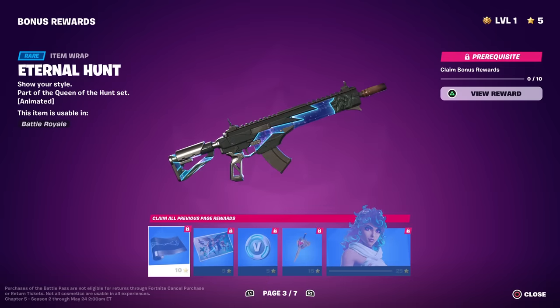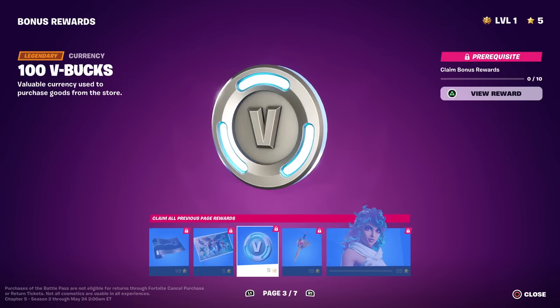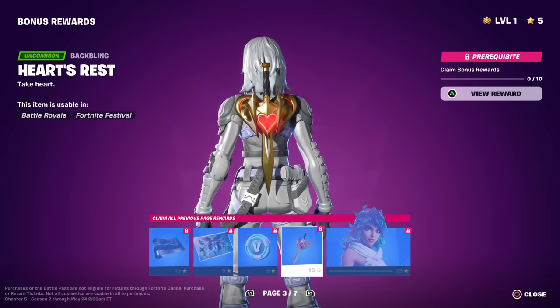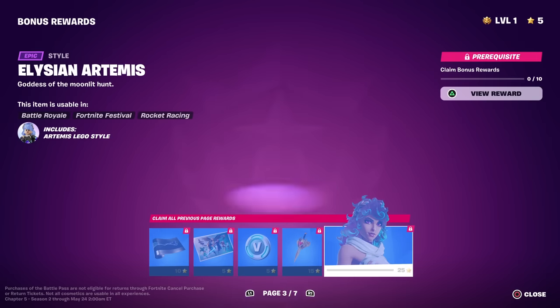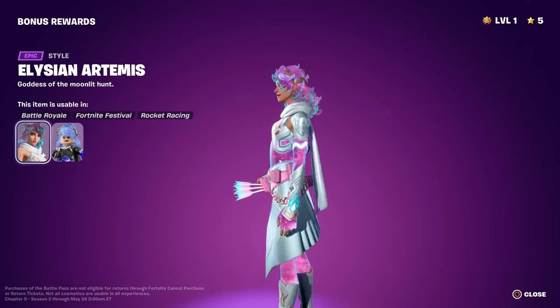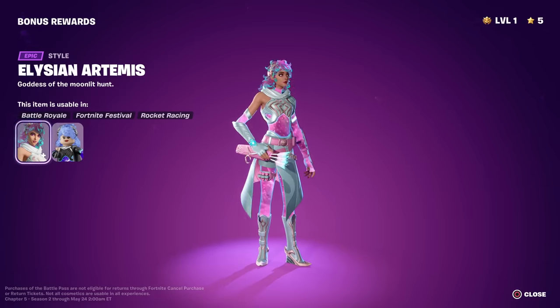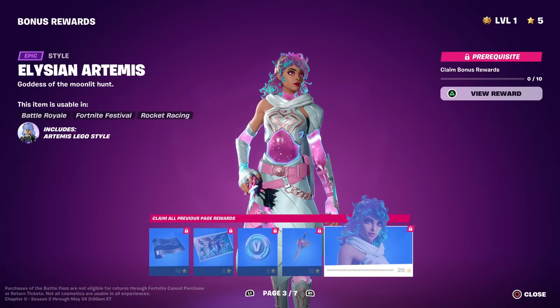Artemis gets another wrap — the Eternal Hunt animated. We got the Olympians loading screen, another 100 V-Bucks. The Heart's Rest back bling — that's the normal one for Aphrodite, I was wondering where that was because we saw the pink one but not the normal one, so there it is. And then Artemis gets another style — I didn't think she could get any better than that orange one but look at that pink and almost tealish blue. Wow, I'm blown away by this battle pass. This may be my favorite battle pass ever — no exaggeration.